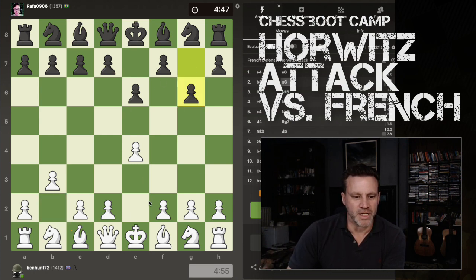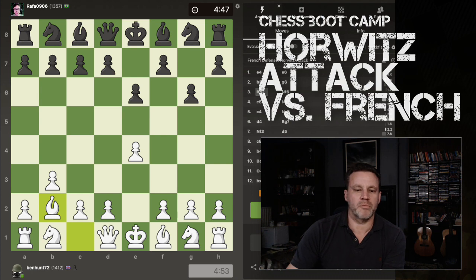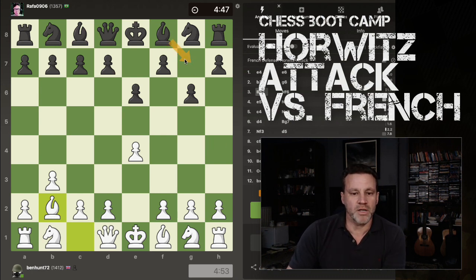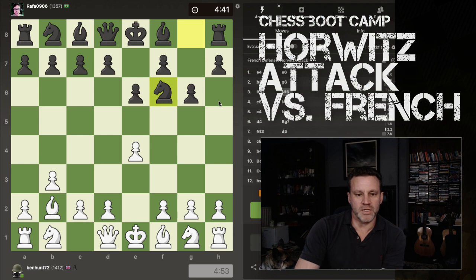Now for Black to play G6, I can get my Bishop straight in. He can't block with the Bishop there because I simply take his Bishop and then his Rook — the Rook is under attack. So he's either going to have to push F6 now or he puts his Knight in there to block it. The Knight is defended by the Queen.